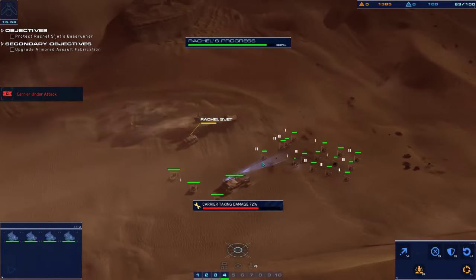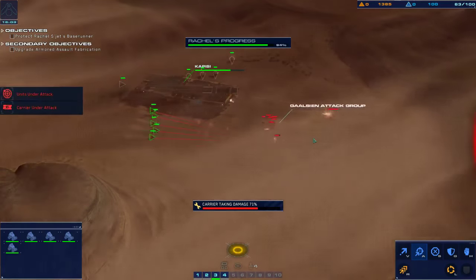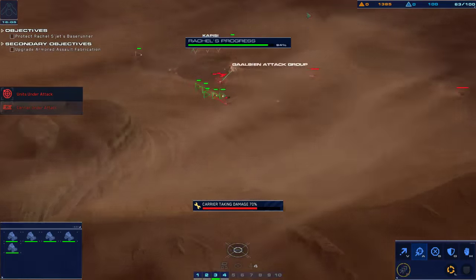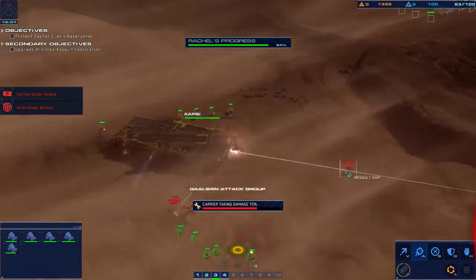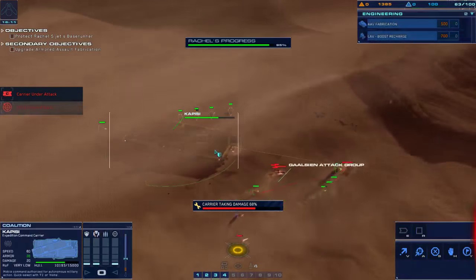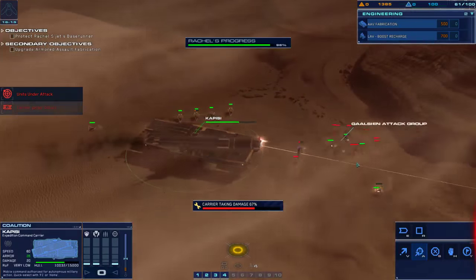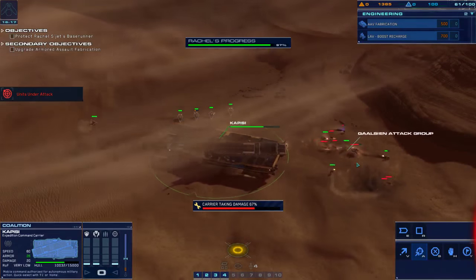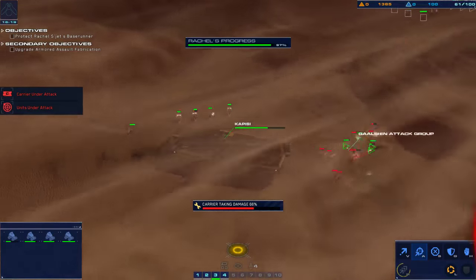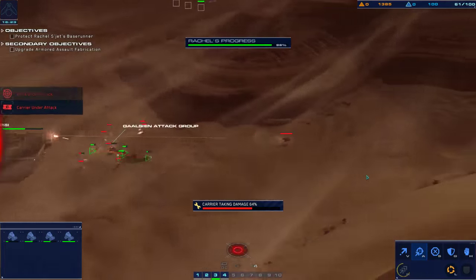Carrier is taking fire. Attack vehicle visually authenticated. Carrier is taking fire. Strike craft taking effective fire. Enemy railgun firing unfriendly. Target is locked. Light attack vehicle destroyed. What the hell is shooting my thing? Oh my god. Target is destroyed.